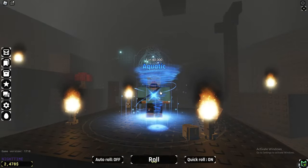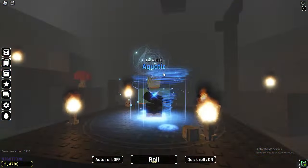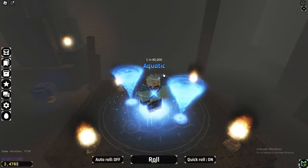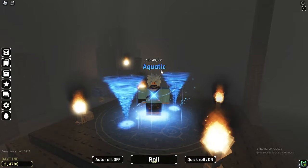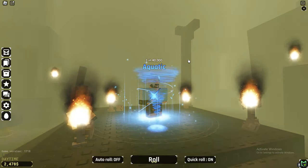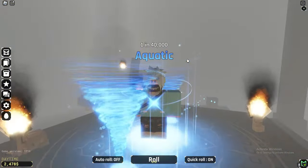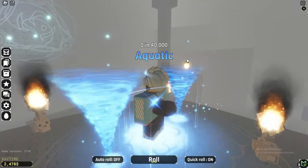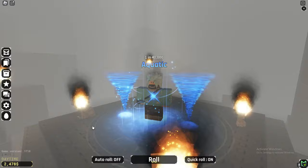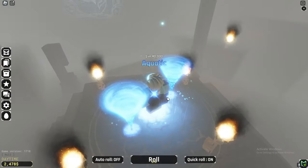My theory on how you actually activate it is that you have to get a certain aura, stand where I'm standing with that specific aura, and then the altar will be activated. I personally think you have to either sacrifice an aura or simply have a specific aura equipped right here.